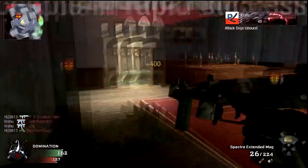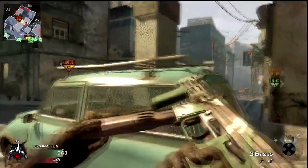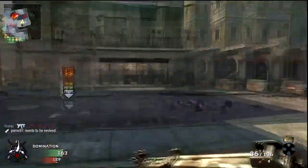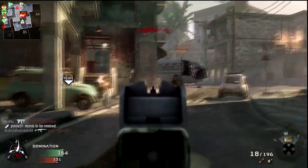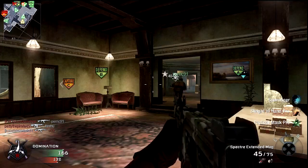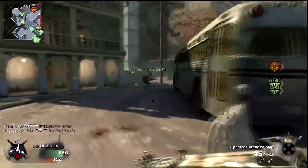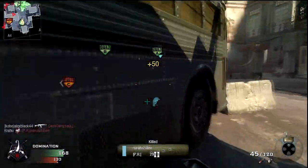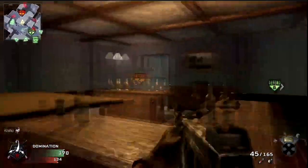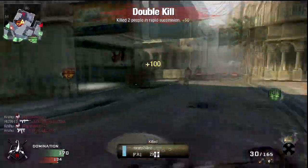Whenever I was close to a flag — like when I'm on C — there's just too many enemies, I can't cap it. Hopefully my teammates will capture B. We already started winning this a while back, which was pretty good. I was in their spawn on C, but I can't keep the streak going and I end up dying. But this domination is pretty short, so that's why I wanted to post it.